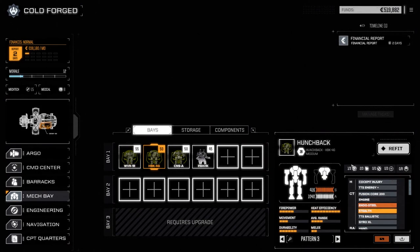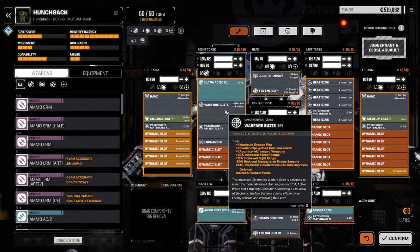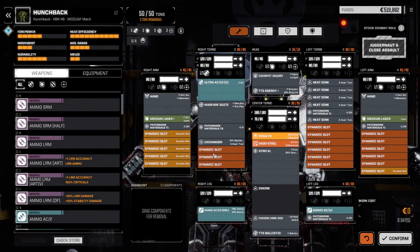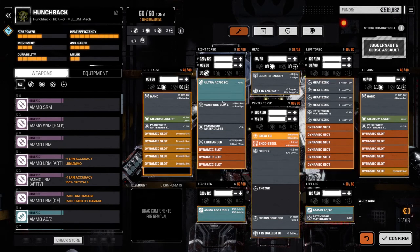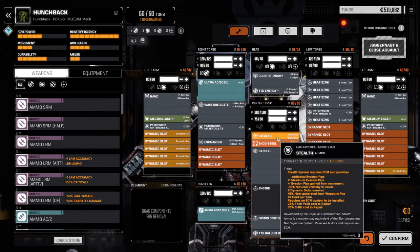The Hunchback, which we picked up just recently - we've changed this guy around. We put the Ultra Autocannon 10, which we had in the Wolverine, into here. I moved the warfare suite from the Centurion into here as well, for good evasion and better chance to hit with the Ultra 10. Injury cockpit as well, and we've got a TTS Ballistic to help with Ultra firing. 12 rounds of ammo, medium laser in each arm plus a TTS Energy for bonus accuracy. He's also got stealth armor since he's pretty slow.